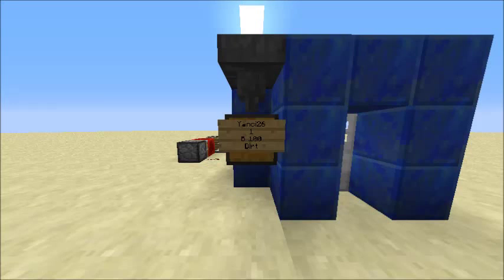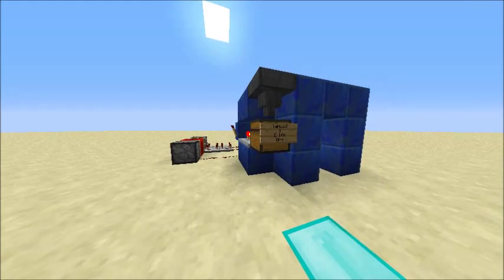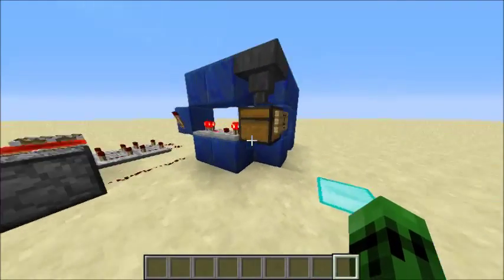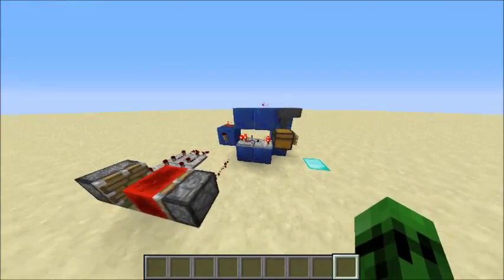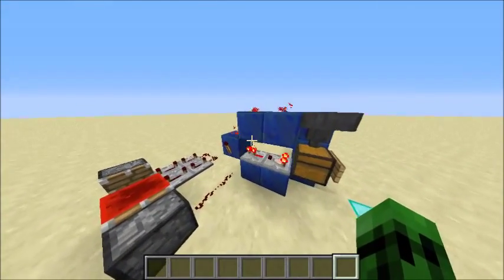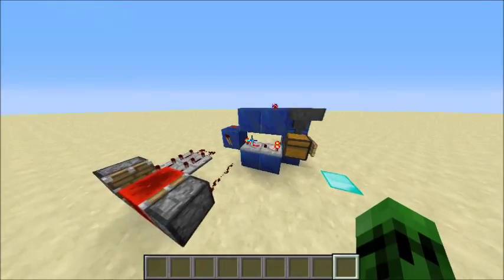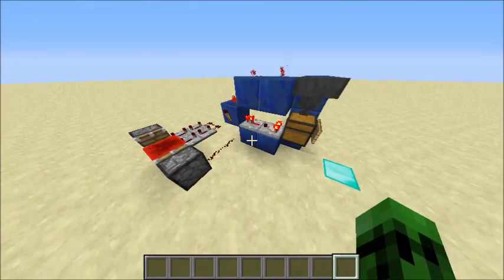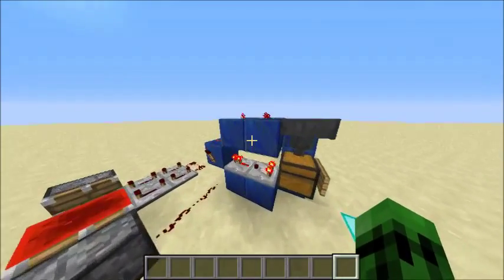Hello everyone. Today I will be showing you how to make a redstone powered pay door using the ChestShop plugin. This design is very simple — I haven't seen any other designs like it in the world, even on YouTube, and I haven't heard anything from friends who are good with redstone. It's a very simple design and it works probably the best it could ever work.